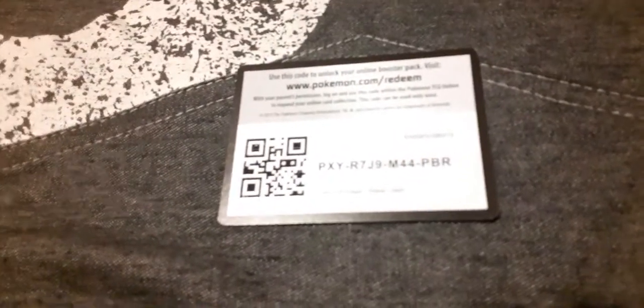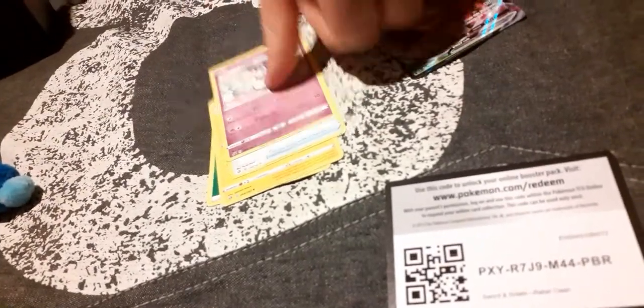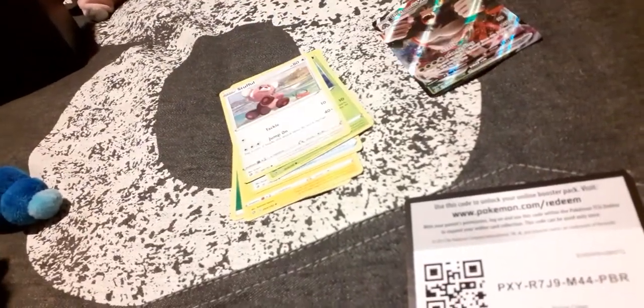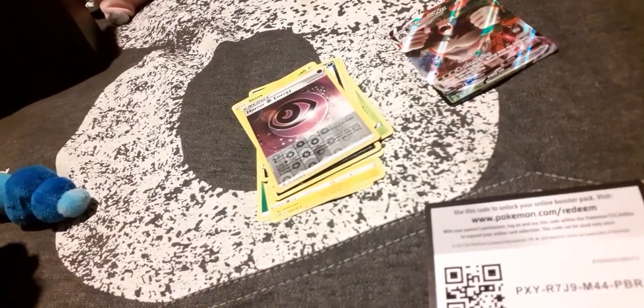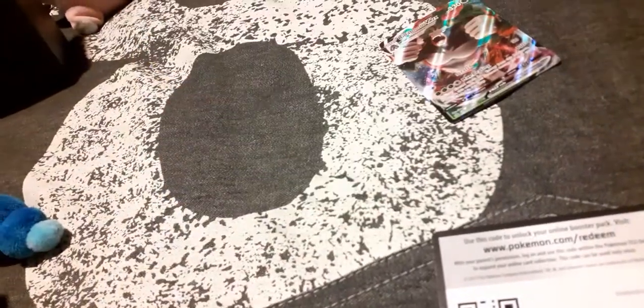Next code — pick up the pace. Grass Energy, Helioptile, Burning Scarf, Indeedee, Sizzlipede, Stufful, Koffing, Impidimp, Shinx, Reverse Horror Energy — I'll find out what that does another time — and Scizor.